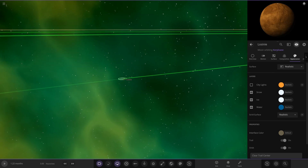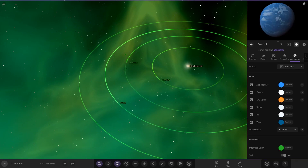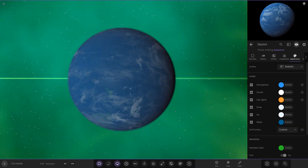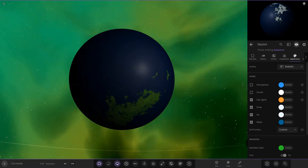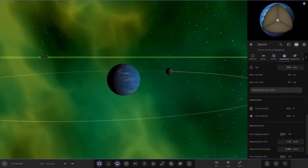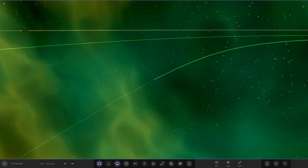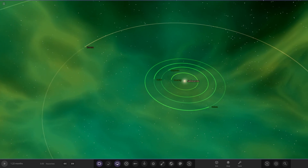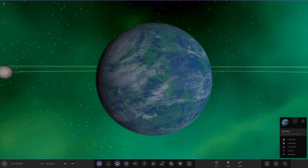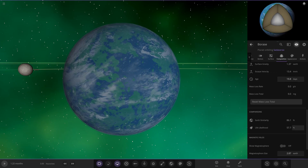Taking a jump out, we've got D Decimi — a nice ocean world with a little bit of land visible and a larger continent at the bottom. Good stats, and it also has an individual moon. Then there's yet another Earth-like world further out, making this an absolute haven for human exploration if we found a system like this. Stats are 86 and 57.